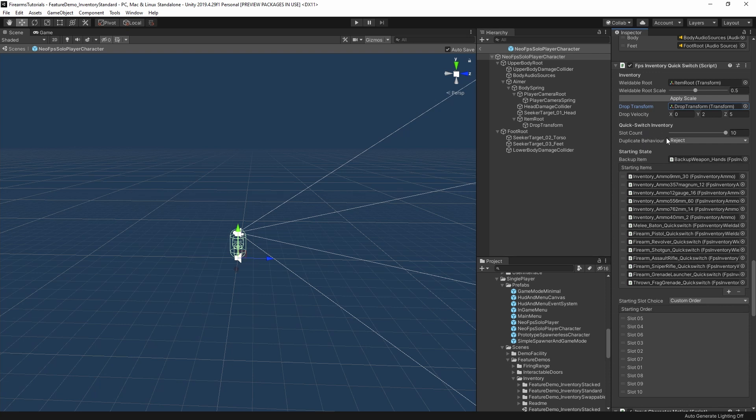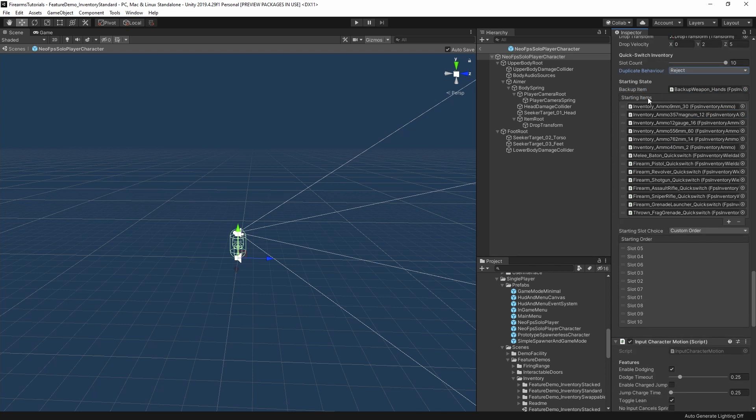Then we have the quick switch specific settings: the slot count, and what happens if you pick up a duplicate object or an object with duplicate IDs. The default behavior is to reject the object you're trying to pick up. You can also destroy or drop the old object. Underneath that, we have the starting state. The backup item is your hands — if you drop all items in the quick slots, you'll be left with your backup item. Hitting the holster button (H by default) will switch to your hands, and hitting it again switches back to what you had before.